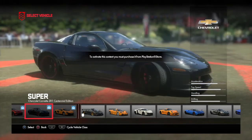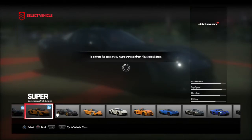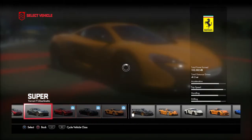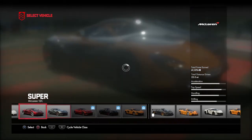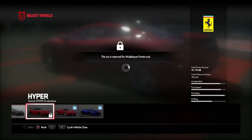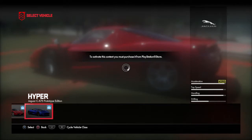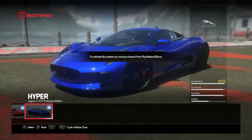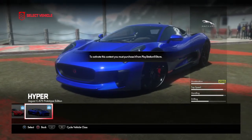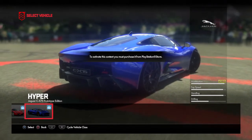There's the ZR1 Centennial Edition, so there's now two American cars in this game — both Corvettes. We've got the McLaren 650S, which is the update to the 12C, which is pretty cool. And they also have the Enzo, which is just awesome, and they also have the Jaguar CX75 Prototype Edition. The Jaguar has KERS, which is so cool. It does have a rear wing, and it looks like a shark from the back — that's too cool.